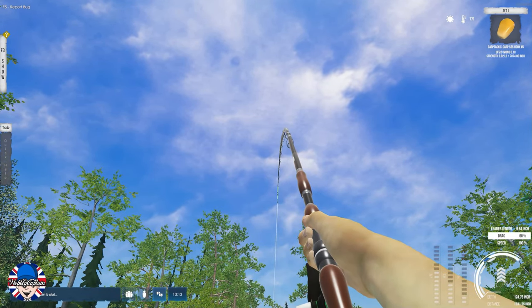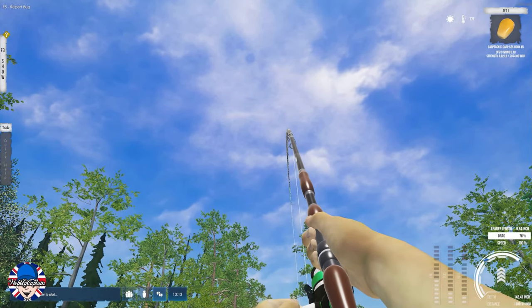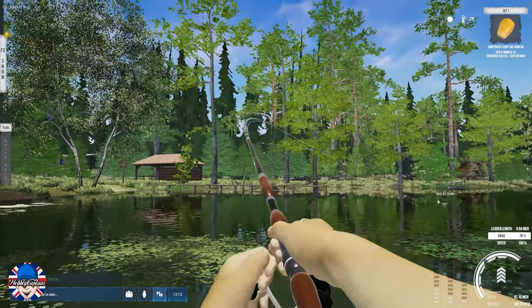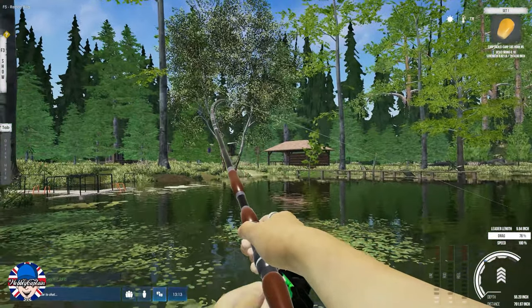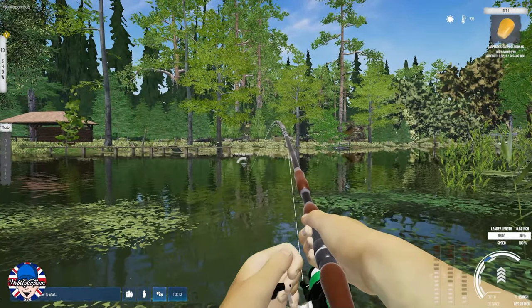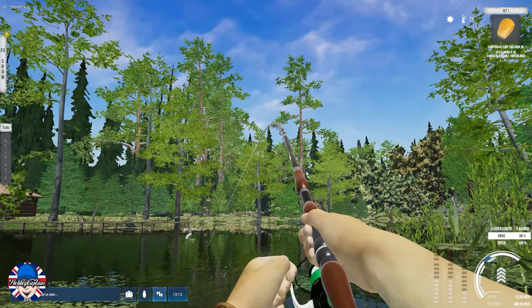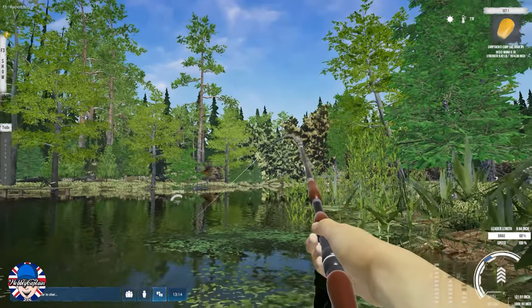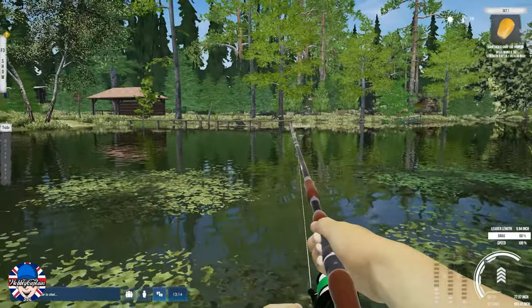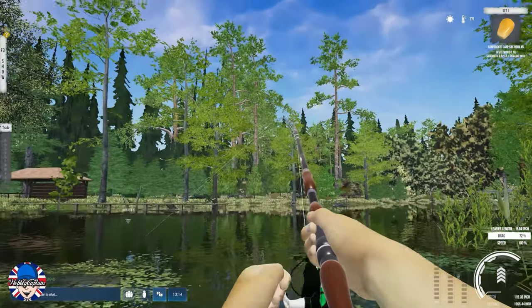I don't know what we've got on here - it did look like a carp, could be a rather big one. At this point in the game I haven't really had any big fish. It's a bit of a fighter. Nearly snapped the line as well - I have to watch that. I think I've got nine pound line on. I struggle a little bit with the lines and rigs in this game. I've just really started to get into Ultimate Fishing Simulator 2 - basically grinding away on it in my spare time.